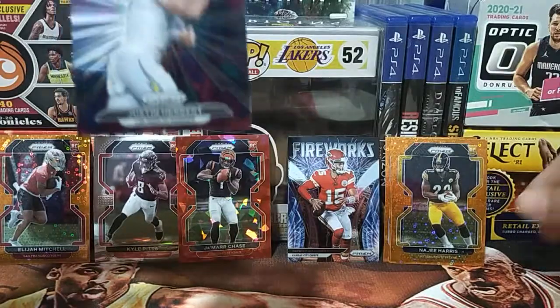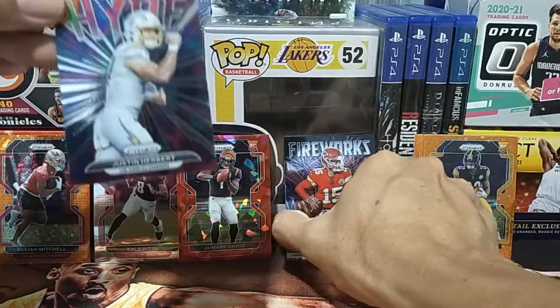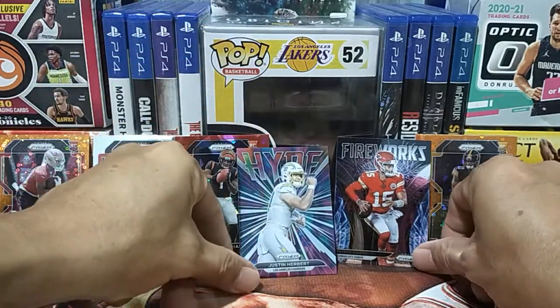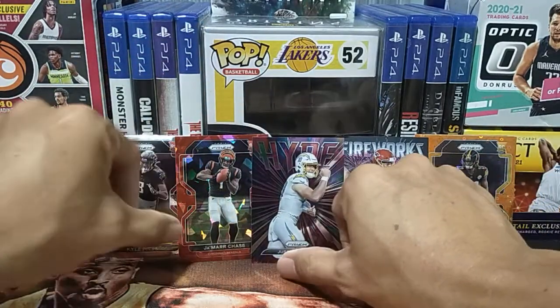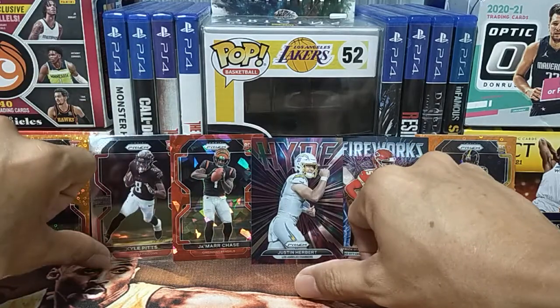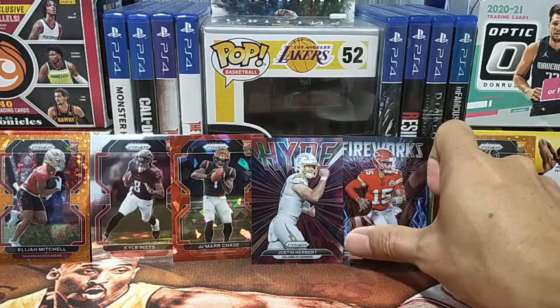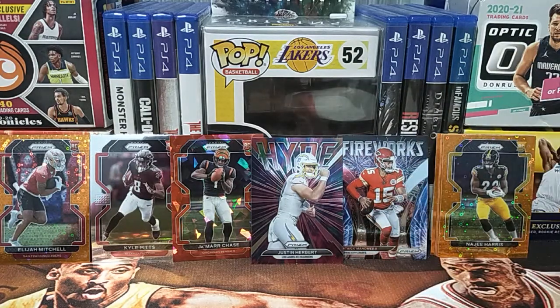So there you go — I have a Fireworks insert of Patrick Mahomes and a Hype insert of Justin Herbert, plus a Ja'Marr Chase and a Kyle Pitts. So who do you think won this battle — the hanger box or the blaster? Comment down below in the comment section what's your favorite pull from this video and who do you think won.